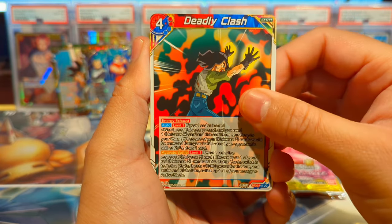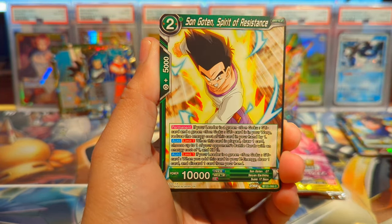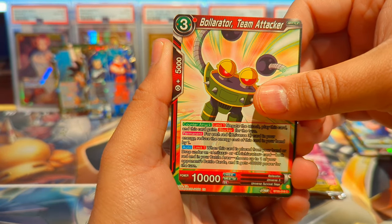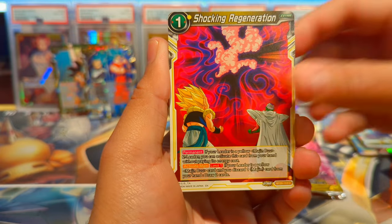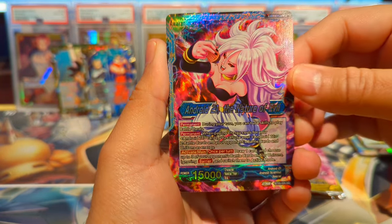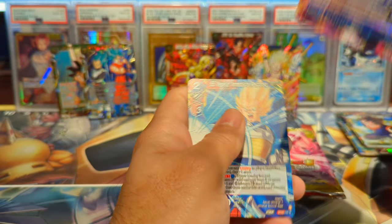We have Deadly Clash, 17, Super Saiyan God Goku, Hercule, Goten, Cumber, Ball Order — I probably butchered that name — Dende Laying the Foundation, Shocking Regeneration, Cumber, Android 21, and just a regular rare Vegeta. Looks cool. We're looking for a secret rare — Majin Buu pack art on the second-to-last pack.